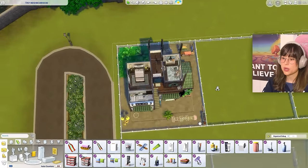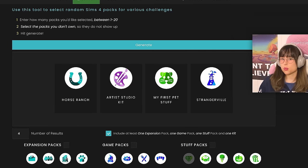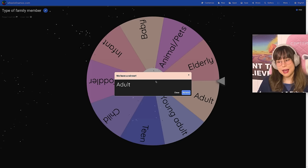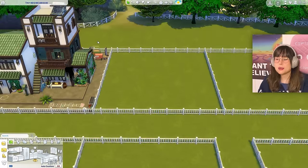Onto house number two! Back in the random pack generator — we got: Horse Ranch (one of my favorites!), Artist Studio kit, My First Pet Stuff (what am I going to use from that?), and Strangerville. Spinning for family members: two people — an adult and an animal. We have horse ranch, so we have horses and mini goats — we're in the clear!